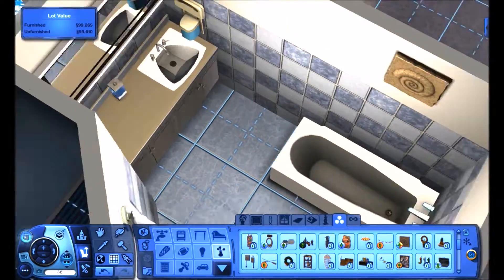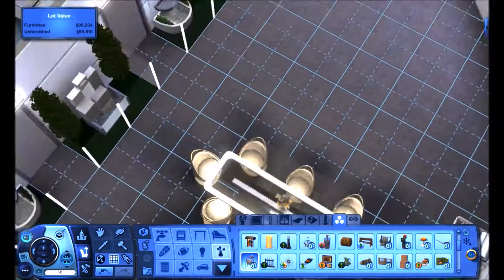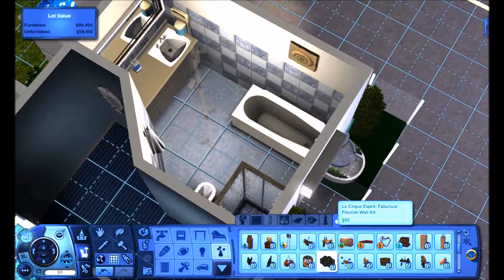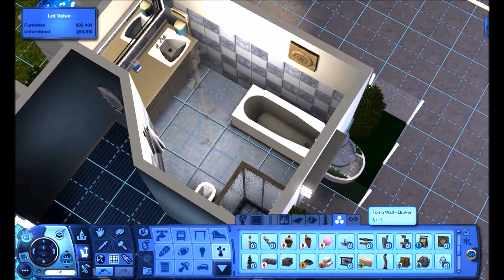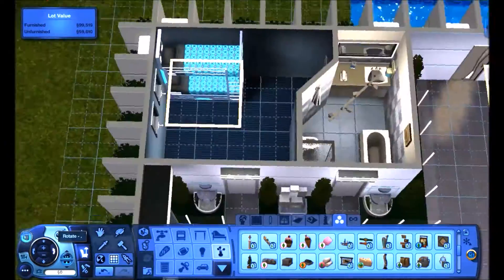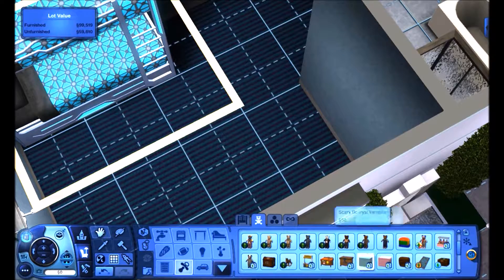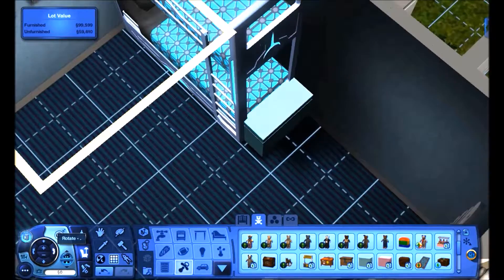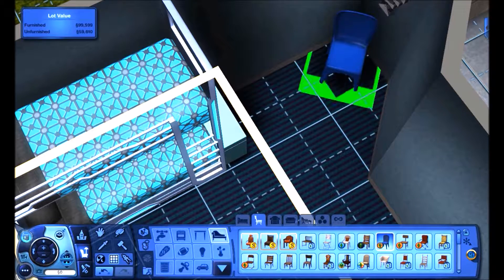Working on this bathroom here, which is actually one of my favorite bathrooms I've done so far. I love that mirror and the little counter space, and it's just nice and spacious. I'm used to having to cram bathrooms into smaller spaces, but since this house is so large I was able to pack it with more stuff than usual — give them some more counter space, a separate tub and shower.